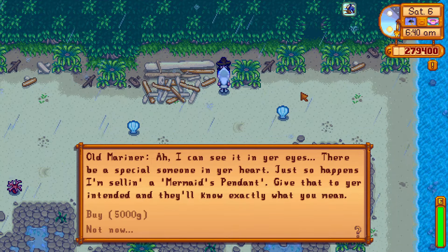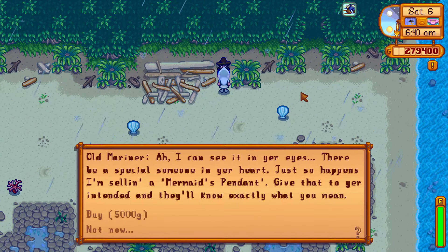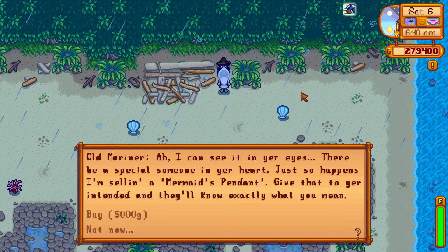The mermaid's pendant costs 5,000 gold to purchase, and he will only sell it to you if you are dating someone, have gotten them all the way up to 10 hearts, and have upgraded your house at least once — enough to get the kitchen.